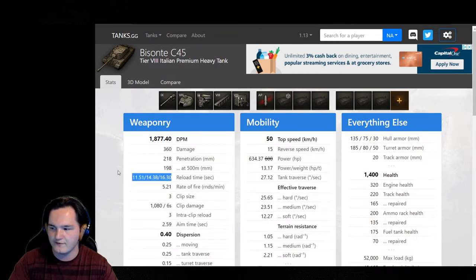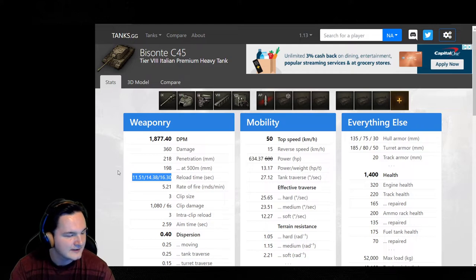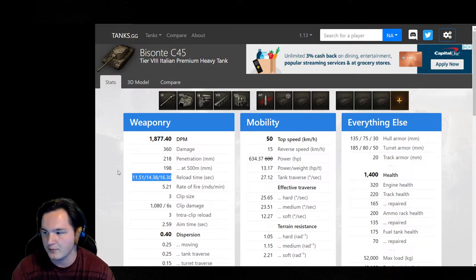Look at the reload. We've got 11.51, 14.38, 16.30. So your first shell is going to take 16.3 seconds over on PC without a crew, without a gun rammer, just base reload. Your next shell: 14.38, then 11.51. That doesn't sound too bad, because once you get your crew and gun rammer on, you'll be looking at an 8-second reload. It's going to be nice.